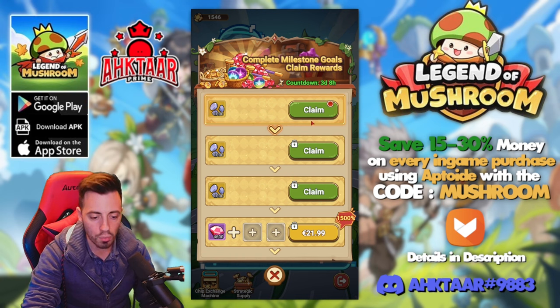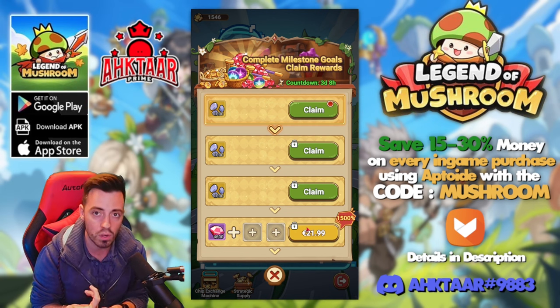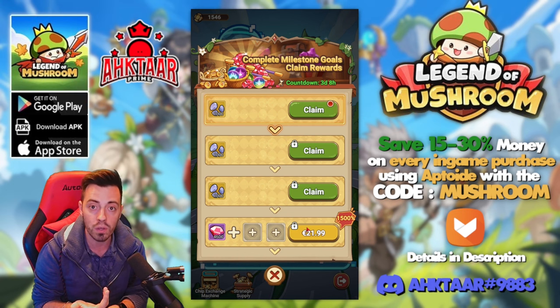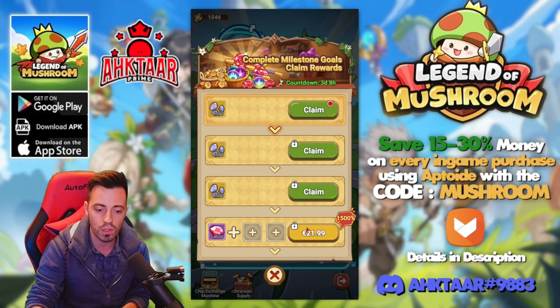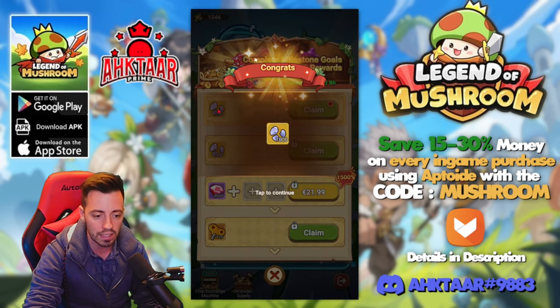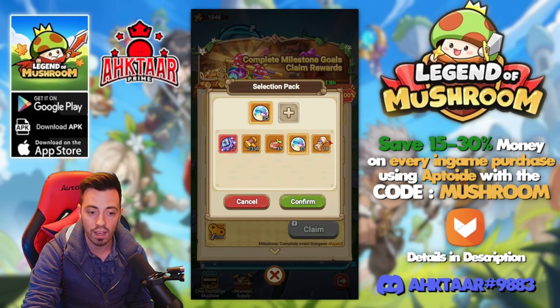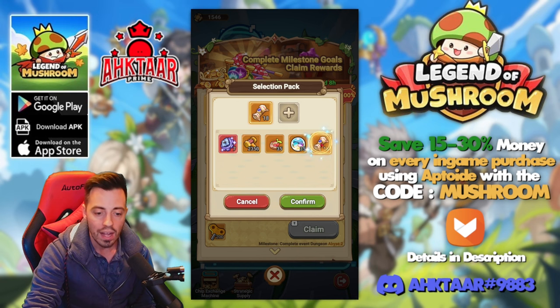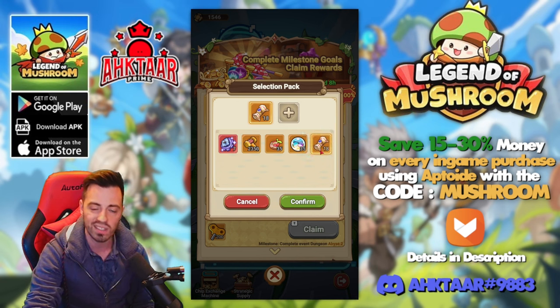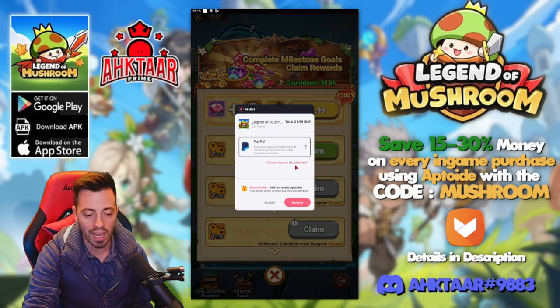Now about the milestones: the first pack costs 22 euros, then two packs for 1 euro, two packs for 5 euros - so already 12 euros spent. Then two packs for 11 euros totaling 40 euros, then the first 22-euro pack brings you to 60 euros, and finally you can get some soul essence. I think the two best picks today are the soul summons one - it's really important to have as many soul summons as you can to try for red souls - and the one to prepare for the future and increase hero stats.